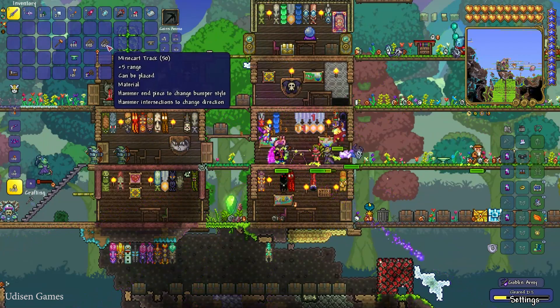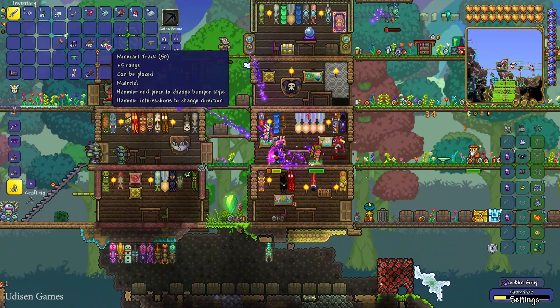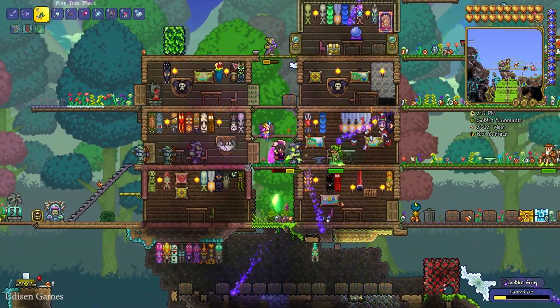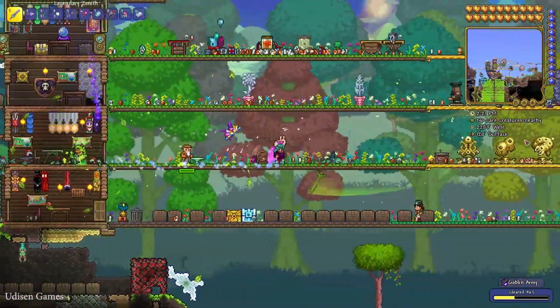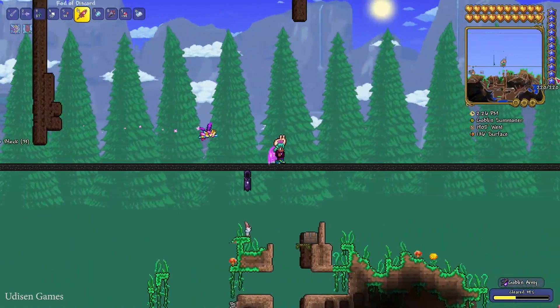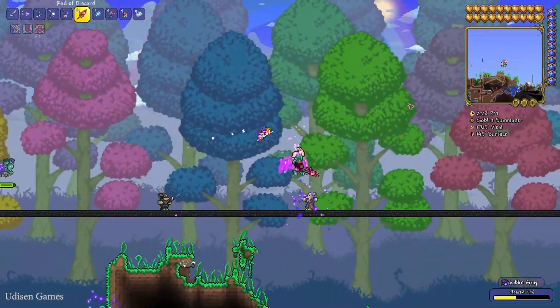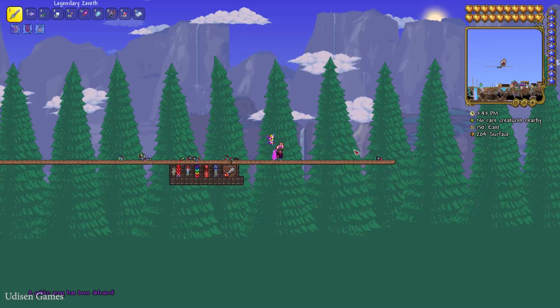Minecart track is an extremely cheap and extremely common material. After that, find a good spot in any biome. I highly recommend using a plains biome or forest biome. I don't love building this farm in the jungle.